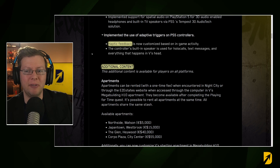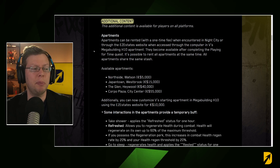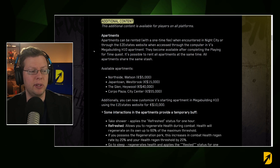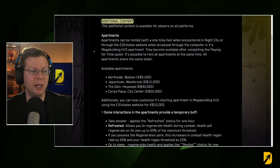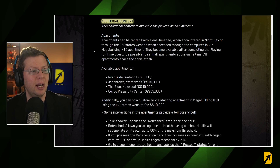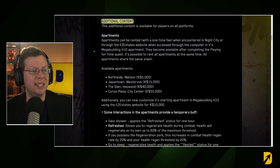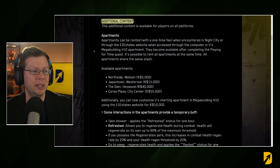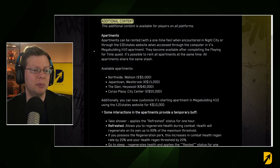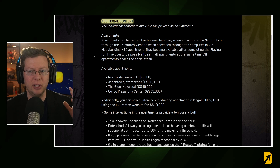On additional content: you always had one apartment, but now there are several others you can purchase — one in Northside, one in Japantown, one in the Glen, and one in Corporate Plaza, at different prices. If you did the painting glitch for infinite money, you can get them right away. You can rent them with a one-time fee via the Easy Estates website or the computer in V's Mega Building H10 apartment, available after completing the Playing for Time quest. It's possible to rent all apartments simultaneously, and they all share the same stash.